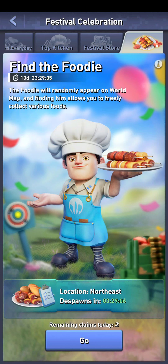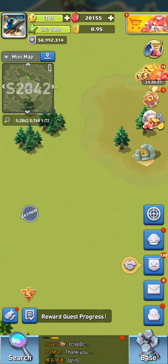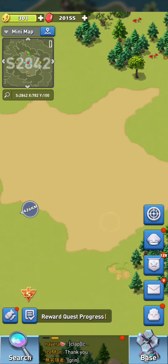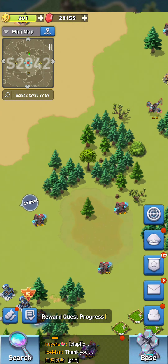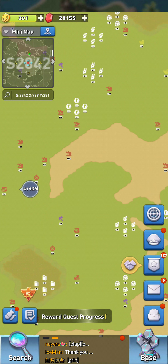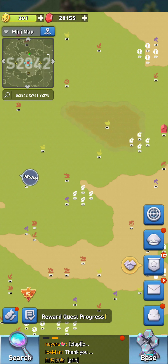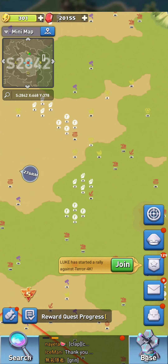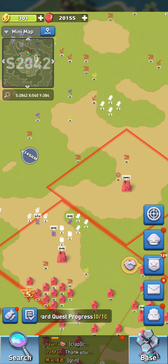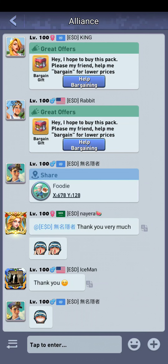You scan across the map — push go to the Northeast, which will be somewhere up here. Zoom out to a level where you can still see things and then look around that Northeast corner to see what you can find. I'm gonna zoom out a little bit more and scroll around the Northeast in the hopes of finding the foodie — hopefully for the sake of this video this goes quickly.